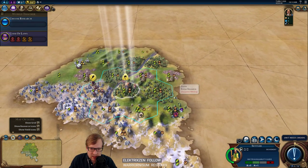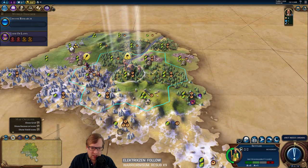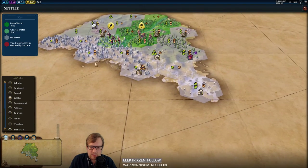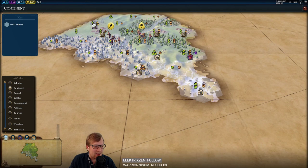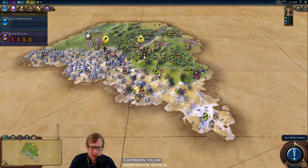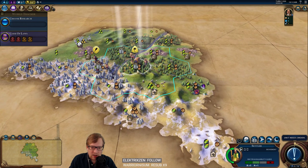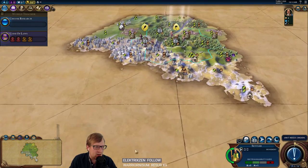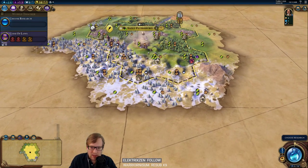What else is interesting about this start? I don't love the Settle in Place because we're basically going to have a 2-1 base. Settling the stone would actually be a little more interesting. This is what our settler lens looks like — we're in West Siberia. It certainly looks like a Settle in Place, probably working the Silk tile initially. I'd love to move and settle the stone — it might create more city opportunities. We will begin by settling there.